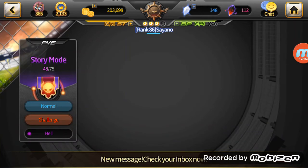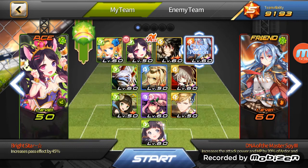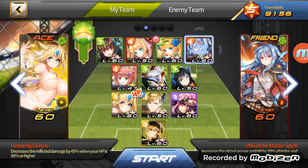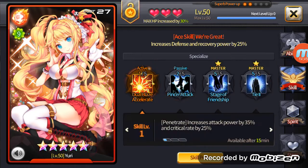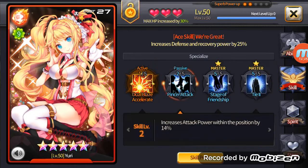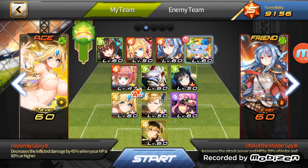That was a draw. All right, let's try again. This is actually my PvE Coliseum of Despair high-floors formation. I have Yuri the Tone here — that's increase attack power of position by 14%, pass effect by 35%, pass effect by 30% — it's all about the damage output I'm putting out there.